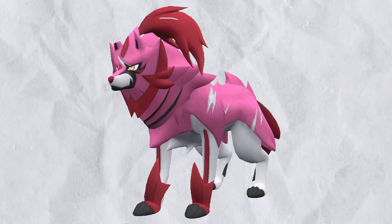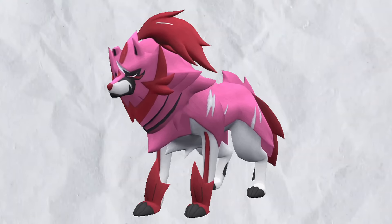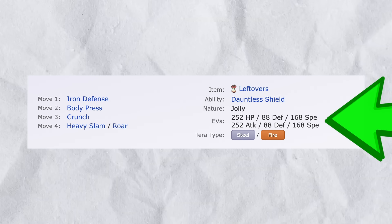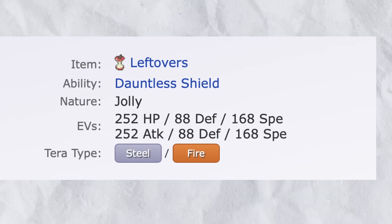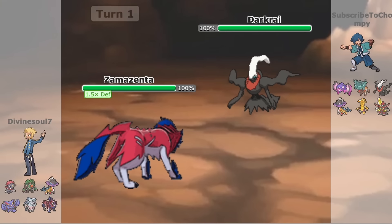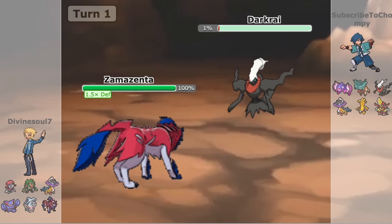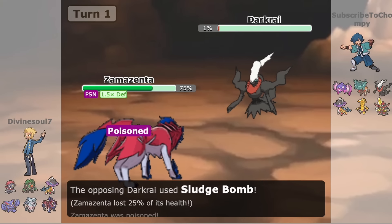It's an easy plug-and-go wall that offers an offensive advantage as well because of its stat distribution. Getting to the EV distributions, one of the things that makes it very special is the speed investment, which actually allows it to outrun two main threats in Weavile and Skarmory, pretty comfortably, to which it can pick them off later with Body Press.